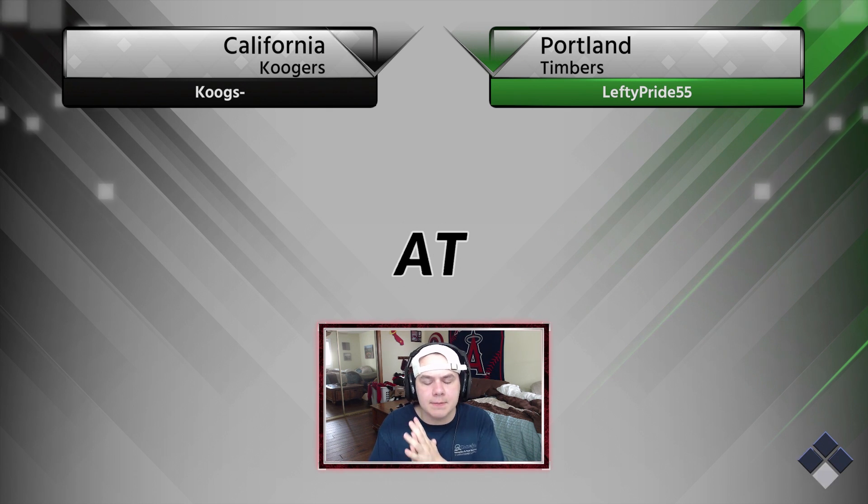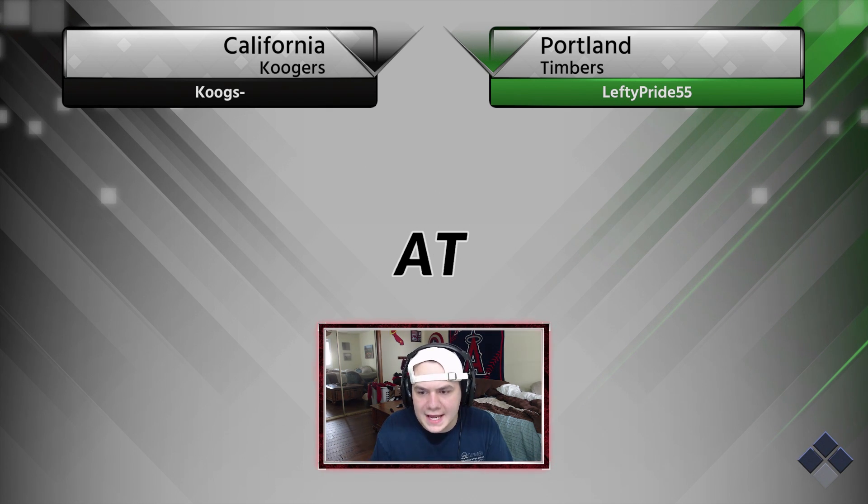We're taking on the Portland Timbers. Let's see what my opponent has on his squad — we're facing Garrett Cole, and we've got Clayton Kershaw going for us. Their lineup: Altuve, Lindor, Trout, Giambi, Martinez, Schwarber, Machado, and Harper. A lot of live series cards going at it in this game. Let's see how this goes.